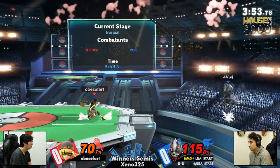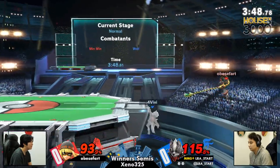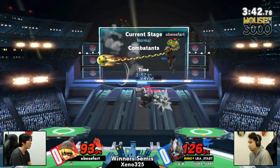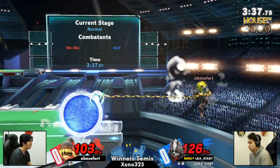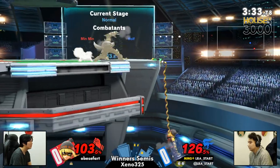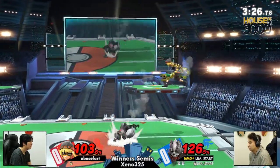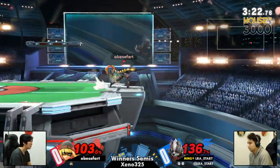Throwing out the laser there, trying to pepper away. We're going to see Obese Fart intercepting the run-off, looking pretty good. We're starting to see a good change of pace here from Obese, slowing it down — but is this going to be enough of a change here at the end? It could be the end if they don't take the stock. Wow, that fair connected even on the dashback! Min Min skull on the ground — oh, this is a re-grab. LRA kind of got in his own head a little bit about whether the option would be buffered from ledge.